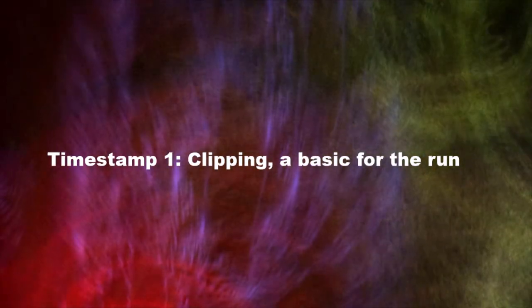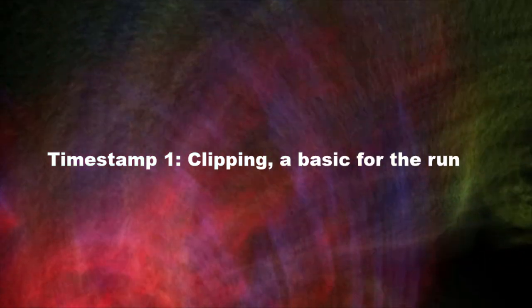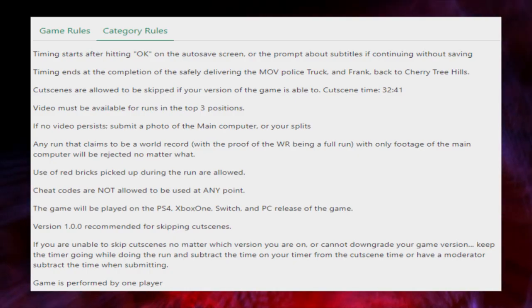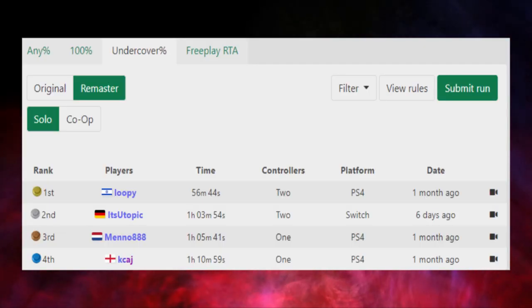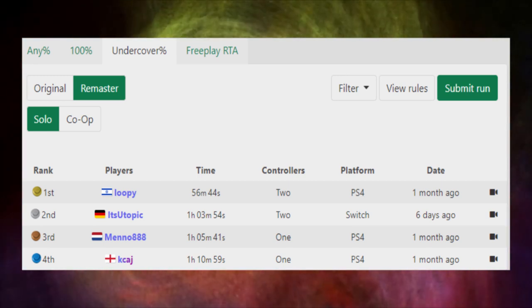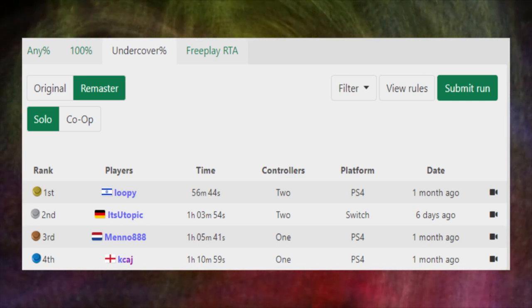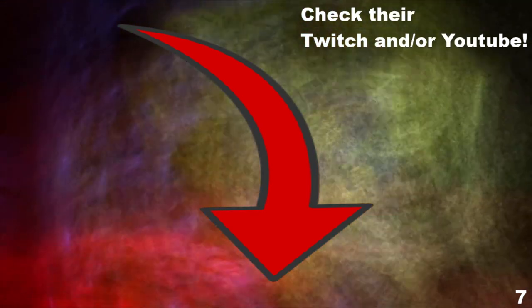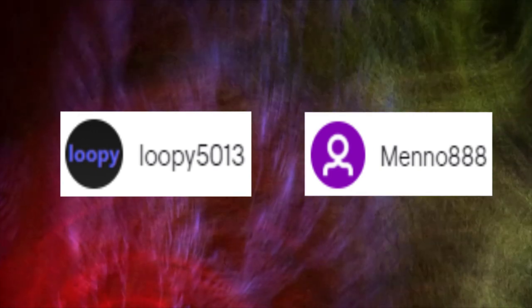Now that we know the basics of the game, how does all of this translate into speedrunning? The category we'll take a look at today is called Undercover Percent. It involves playing the first four chapters of the game as fast as possible, with glitches allowed. The current world record is held by Lupi, using two controllers as a second player, achieving a 56:44. The best time using only one controller is Meno888 with a 1:05:41. Twitch and YouTube channels of both are linked in the description — please check them out and leave them a like.